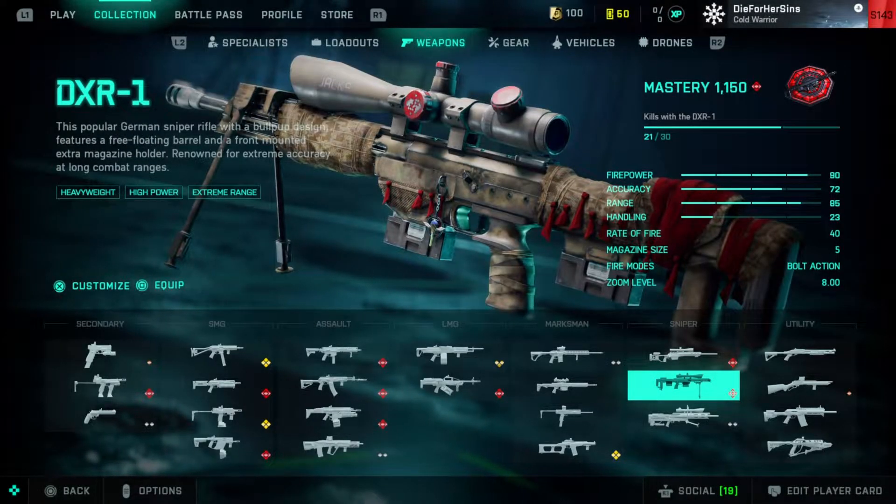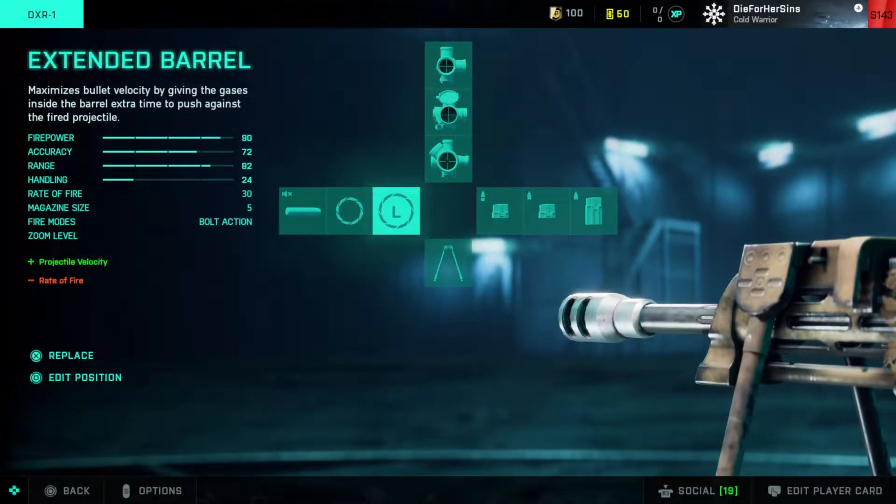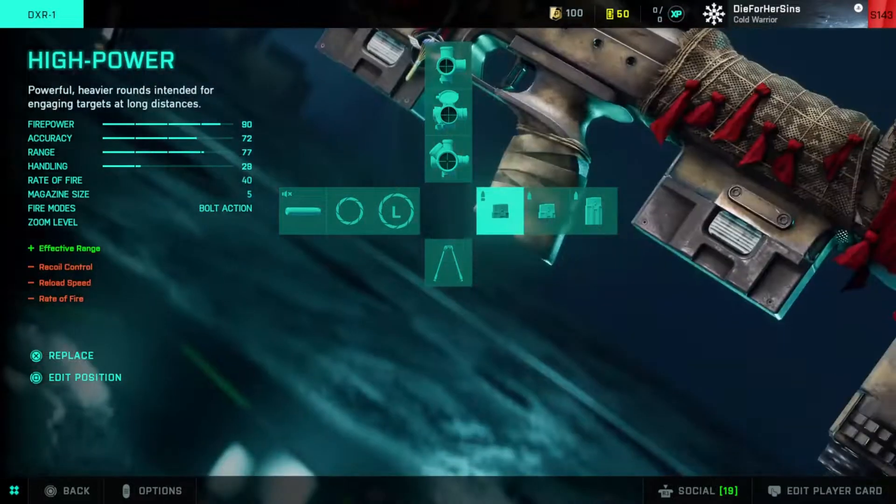Out of all these sniper rifles, I would choose the DXR. I'll tell you why later in the video. First of all, let's focus on the equipment I use. I choose the long barrel out of all these because it gives me a bullet buff for projectile, so for long distance it makes sniping much easier.